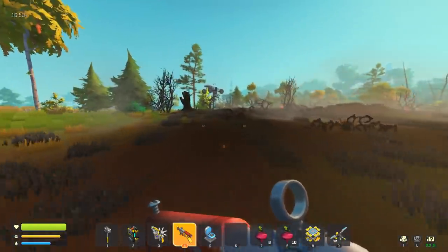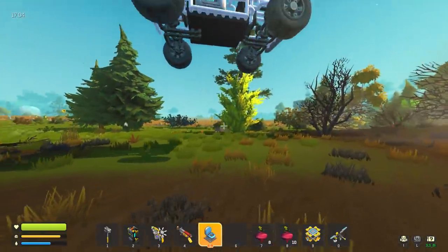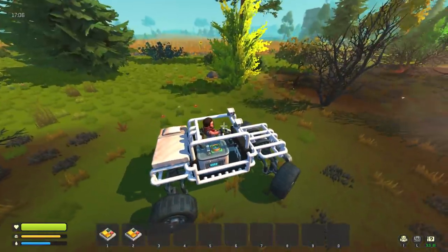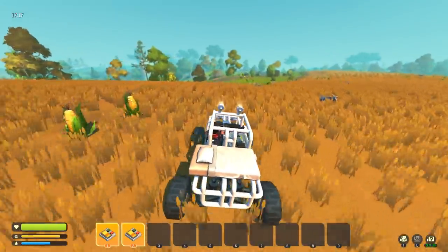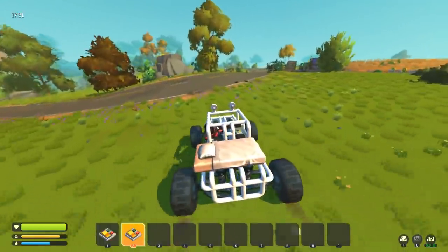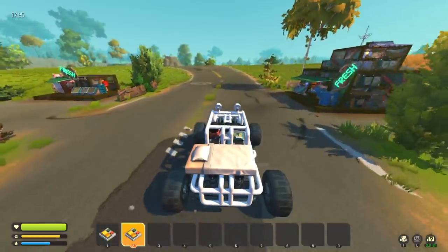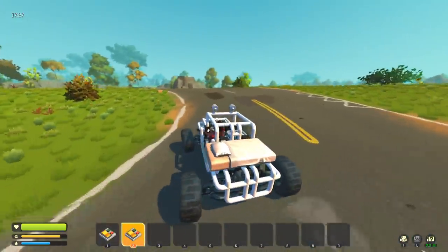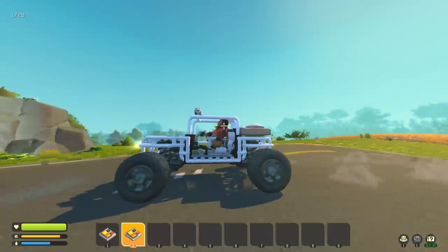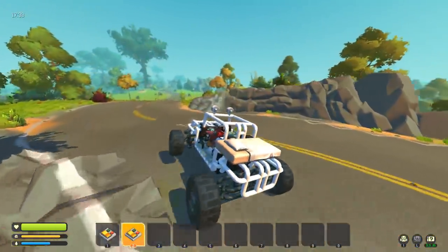I want to get the better guns first — the Gatling gun and the shotgun. I think those are both necessary to properly take down bosses. Either way, we got some warehouse keys which is fantastic. I'm super excited to check out the warehouse — haven't done that yet. And apparently you need better seeds to get the better guns, and you can only get the better seeds in the warehouse, so we definitely have to go there.